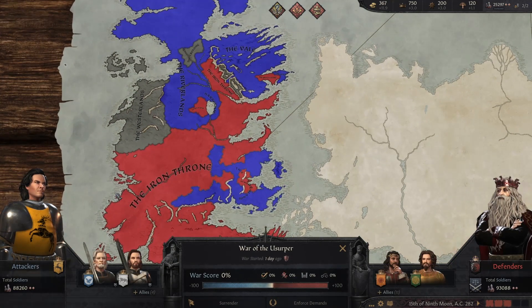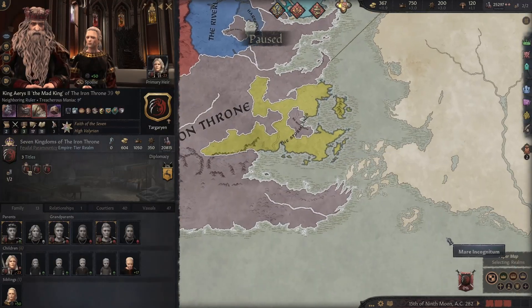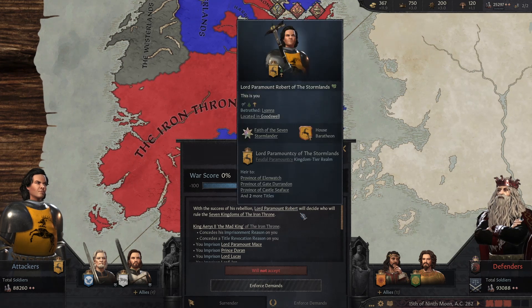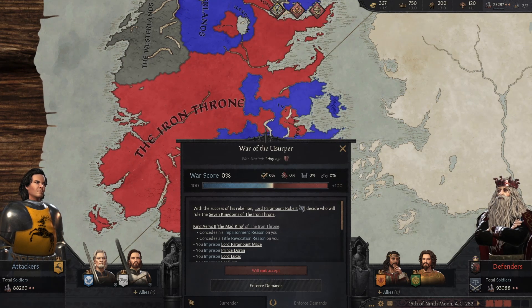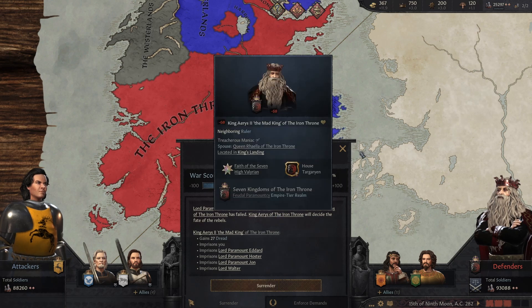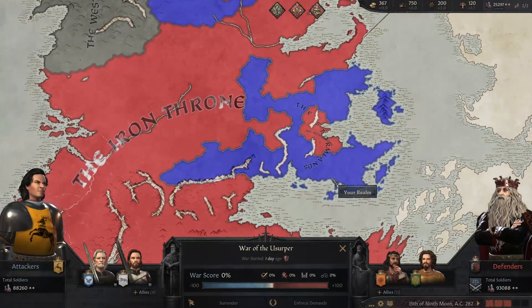We are on the attacking side against the Iron Throne with the Mad King himself - the War of the Usurper. And if we win, we get to decide who will rule the Seven Kingdoms of the Iron Throne. But if we lose, he will decide the fate of us. So, it is essential that we win.